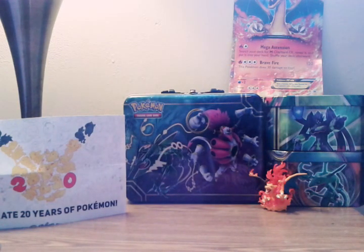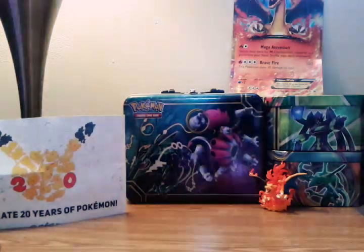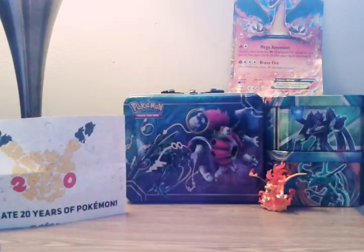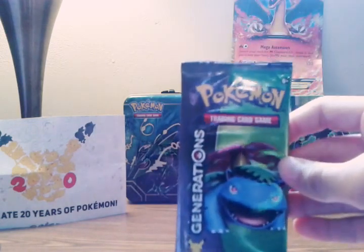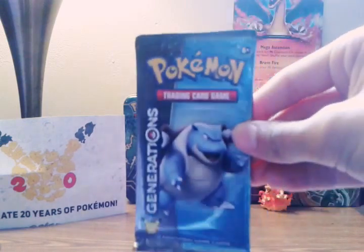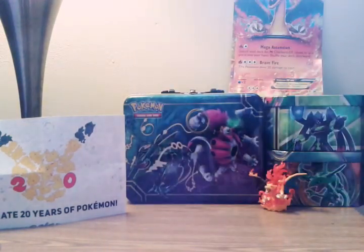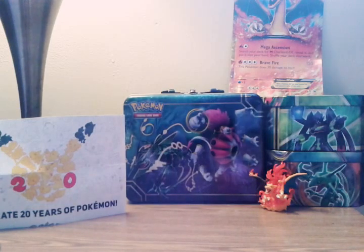Here's the fourth pack and here is the fifth pack. Okay, so here is the code card, and the four booster packs that it comes with: a Venusaur Generations booster pack, a Pikachu Generations booster pack, a Blastoise Generations booster pack, and a Charizard Generations booster pack. We're gonna start off with the Venusaur, then go to Pikachu, then Blastoise and Charizard.